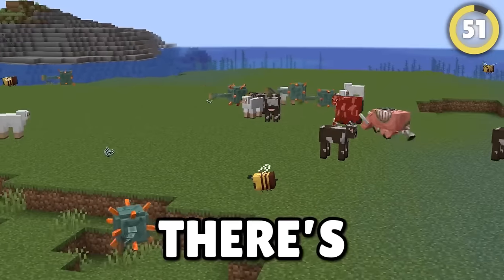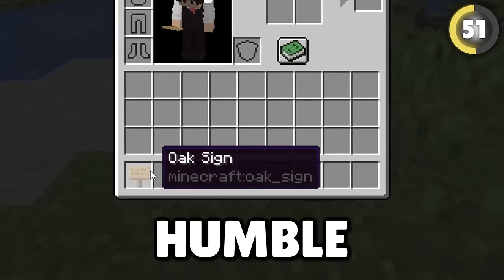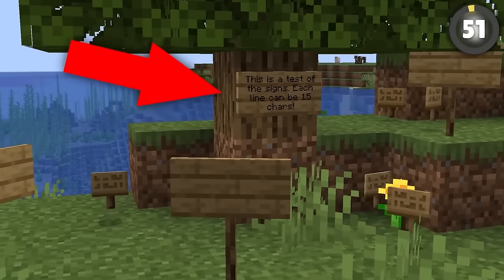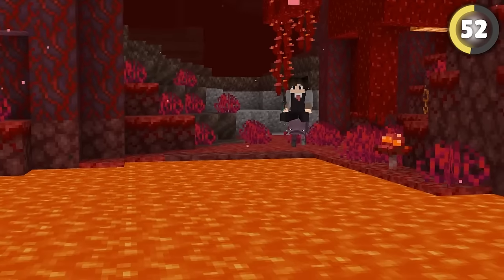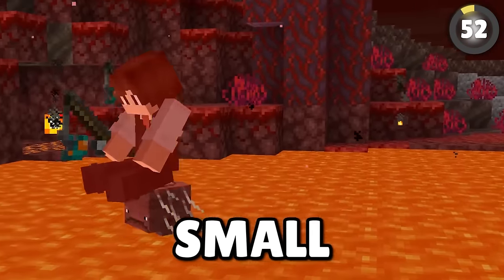Talking about mobs — did you know this mob was actually changed into an item? That mob is the humble sign. Originally it was classed as a mob, which could only be spawned by pressing B and only had a pre-written message on it. Don't try to raid a baby strider! As even if you use a command to tame a baby strider and have a saddle on it, the moment you ride it into lava you'll catch on fire — the baby is just too small to protect you from it.